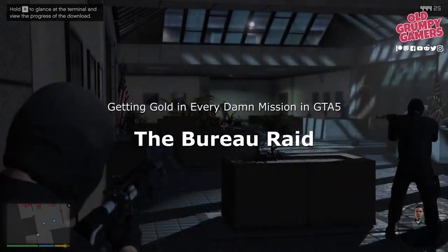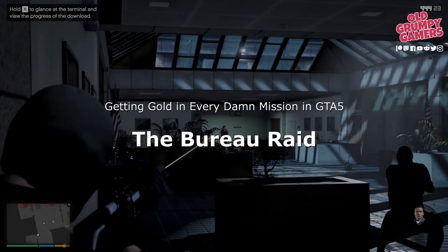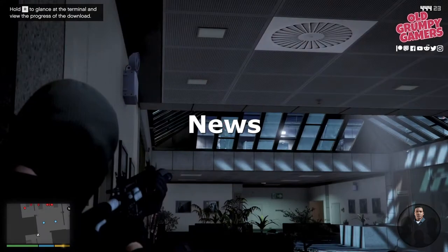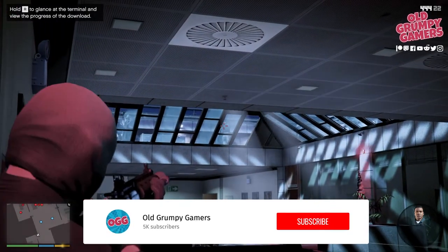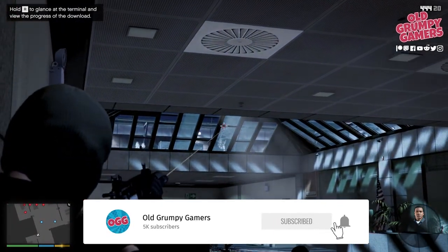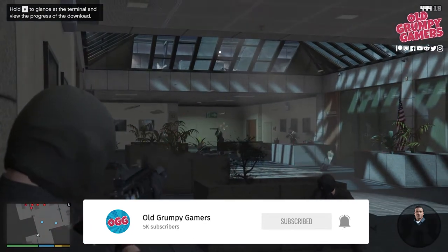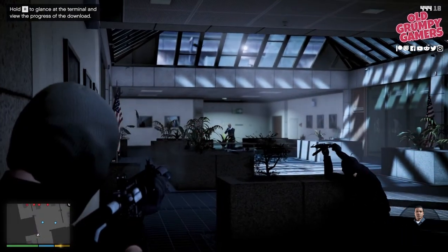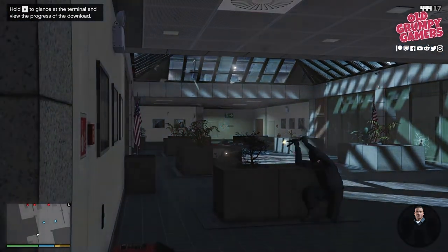Join me in our continuing series getting gold in every damn mission in GTA 5 as we look at the heist, the Bureau Raid. If you're new to the channel, we do how-to guides, news, and giveaways, so consider subscribing and ringing the bell to stay up to date. Getting gold in this one is pretty complex and fairly challenging — it took a few tries for me, especially with Ricky Lucans involved.